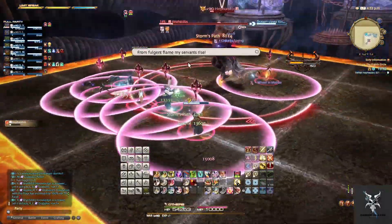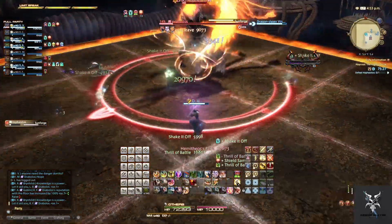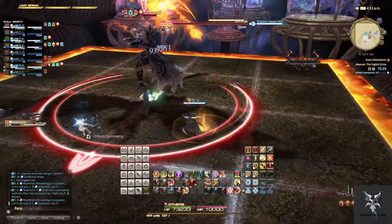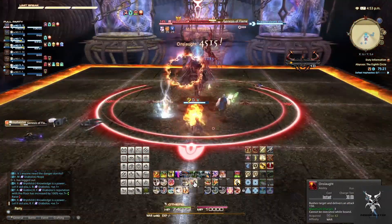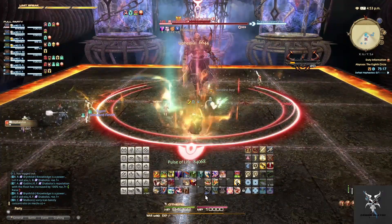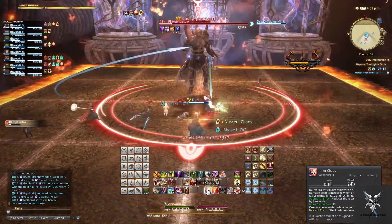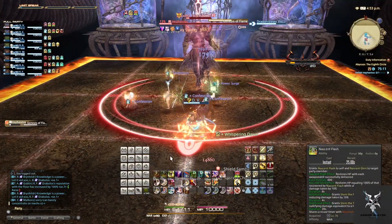He'll then cast Hemethios Flare, which is going to do a circular AoE on all party members, while also casting Sunforge. So you'll have a limited amount of area, depending on if it's the Serpent or Phoenix, to spread out and avoid the AoEs. He'll end this phase with two Genesis of Flames for huge party-wide damage, so make sure you are healing up in between the first and second one.